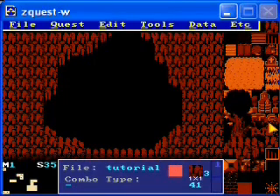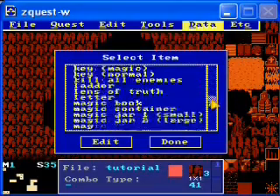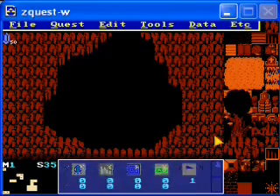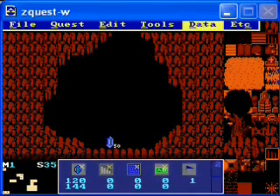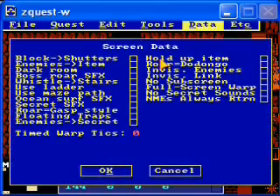That's basically all this is — it's a simple little dead-end cave. There's going to be some money that you can collect. So let's select an item and find rupee. Let's make it 50 and place it. And because that's a lot of money, we want it to be significant, so let's have Link hold it up by checking off 'holdup item'.